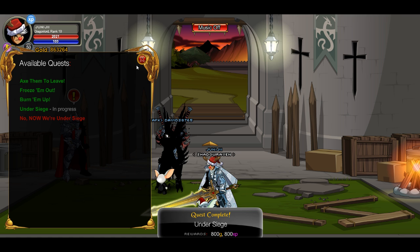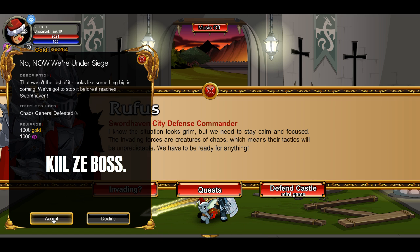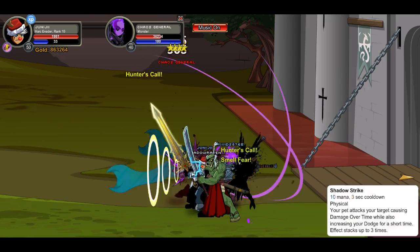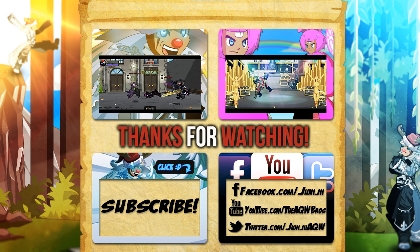Then we click that button that said face in general. We're going to accept the last quest, which is kill the boss. We come into the castle area, kill the boss, and we're done.